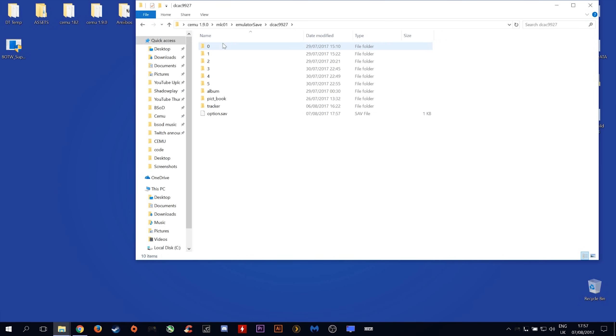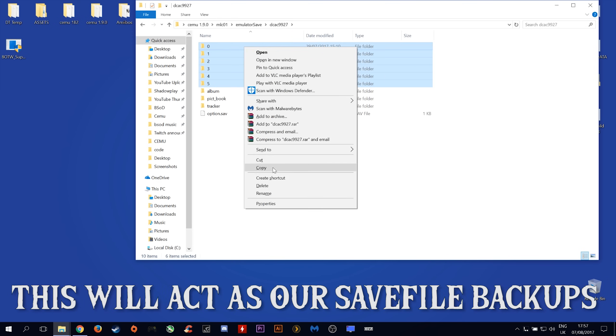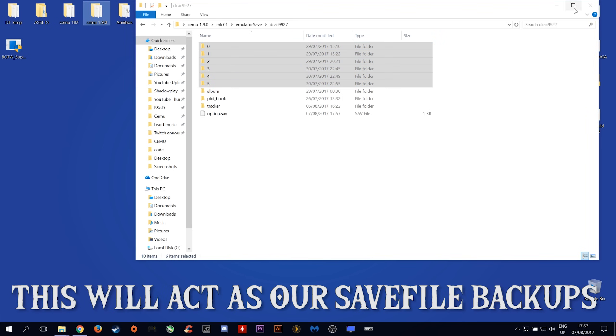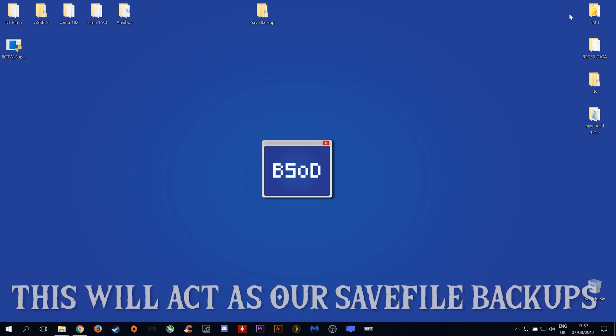Click in here and the next thing we want to do is copy these numbered files. We want to copy and paste them into the folder that we just created on our desktop.